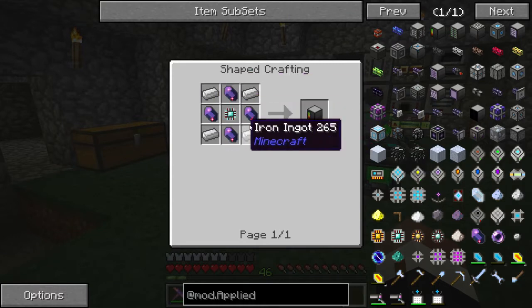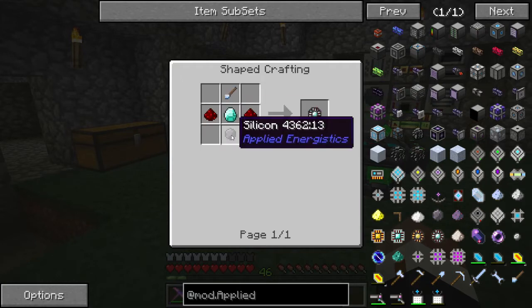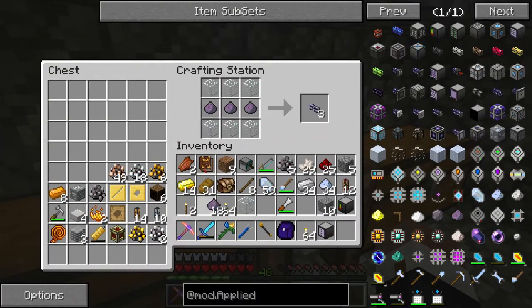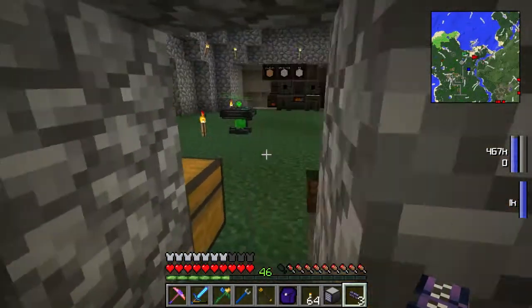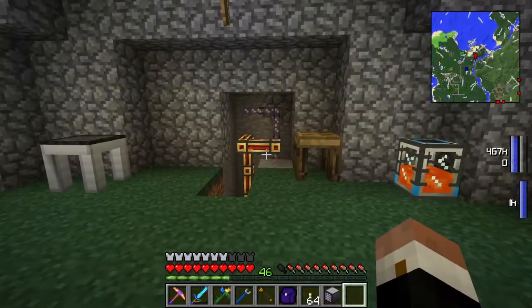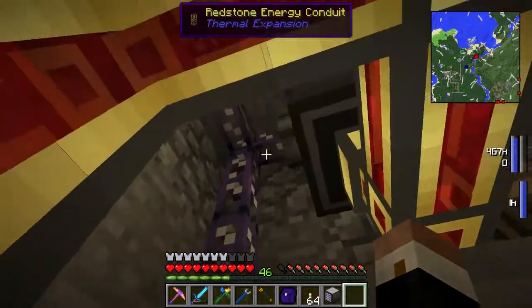Controller — this is what we want to make. It takes nether quartz, redstone, and certus quartz. We need four of those. We made our ME Controller off camera, which is the brain — you've got to have a controller. We also made an access terminal, which is so you can access your system. I'm going to put the controller here. She's got power and is connected.